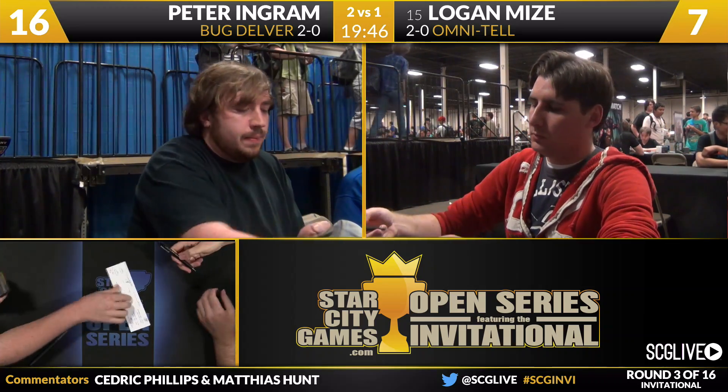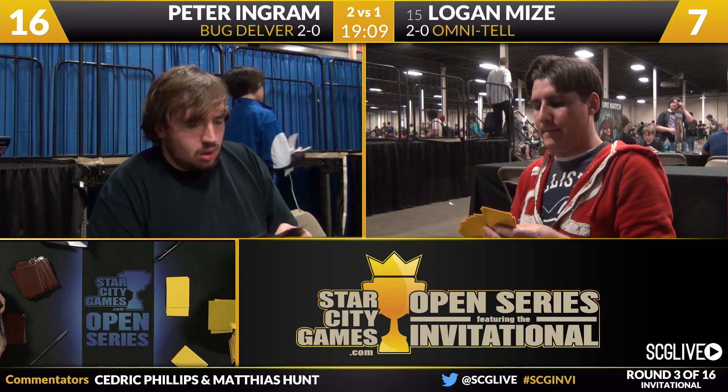Peter Ingram wins this match over Logan Mize two games to one — Bug Delver takes down Omni-Tell. Grand Prix Miami top-eight competitor starts his tournament at three and oh. Logan's approach to the Omni-Tell deck is interesting — removing Enter the Infinite makes it a three-card combo rather than a two-card combo like Sneak and Show. But adding four Lotus Petals gives it explosive power that Omni-Tell has historically sacrificed. He also runs four Emrakuls, giving additional nut draws with Show and Tell.